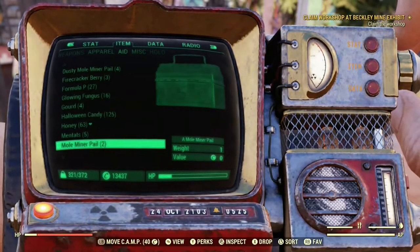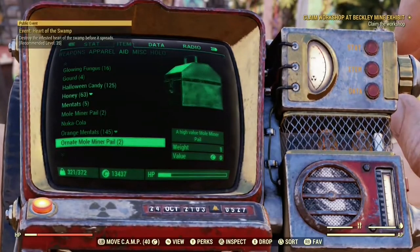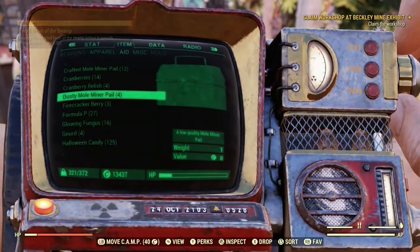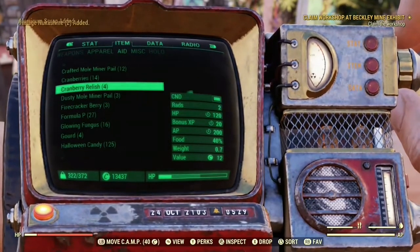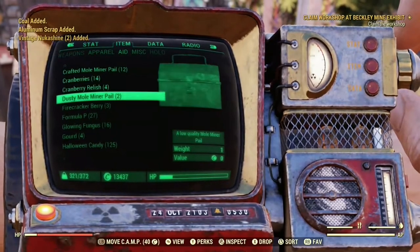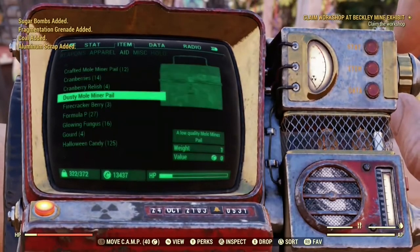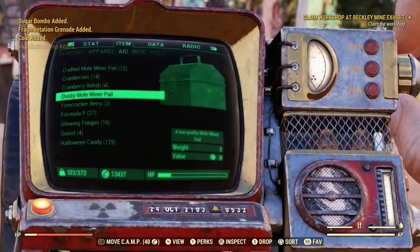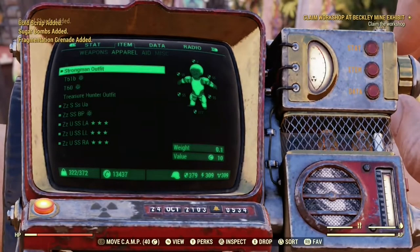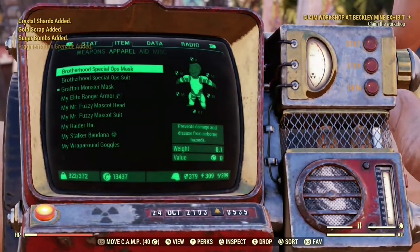Let's jump in and start opening some of these pails up. We've got a collection of some dusties, some crafted ones, and I think an ornate and some normal ones as well. I think we'll start with the dusties and get the worst ones out of the way, because we know we're not going to get anything good out of those. So we'll start with these four dusty ones — I'll just open these quickly.